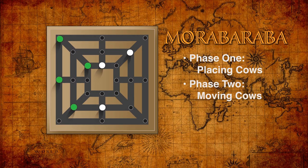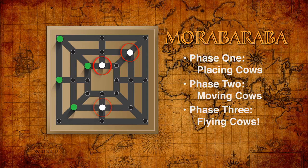Phase three introduces the amazing flying cows. When a player has only three cows left, desperate measures are called for. This player's cows are allowed to fly to an empty point anywhere on the board, not just one space away.